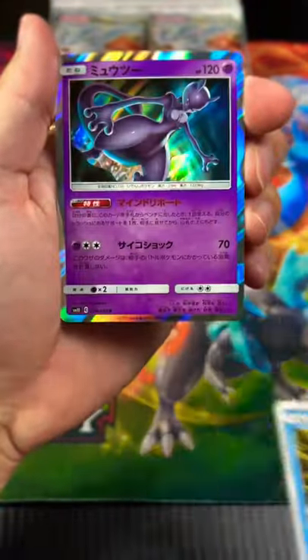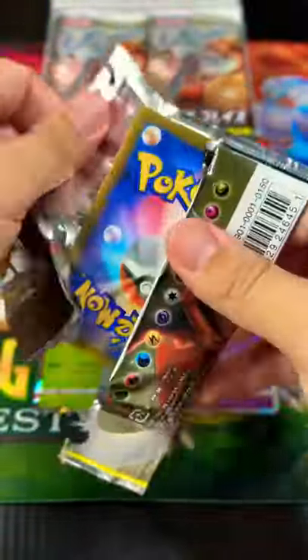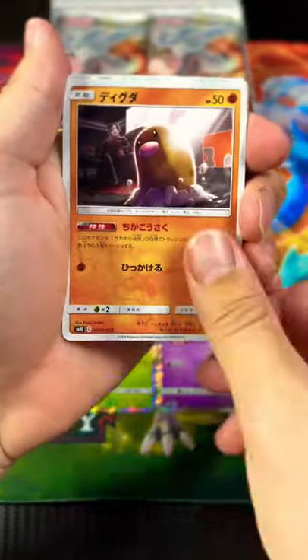What are we gonna get in our second pack? Oh, we got a Mewtwo! That is a sweet looking Mewtwo. The quality of the Japanese cards is unmatched — they are really fun to open.